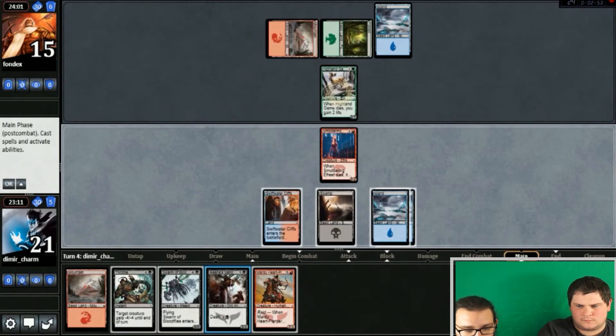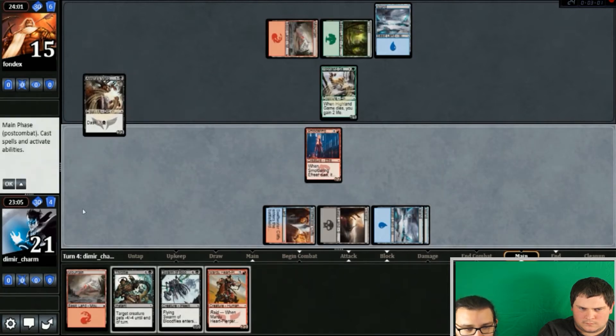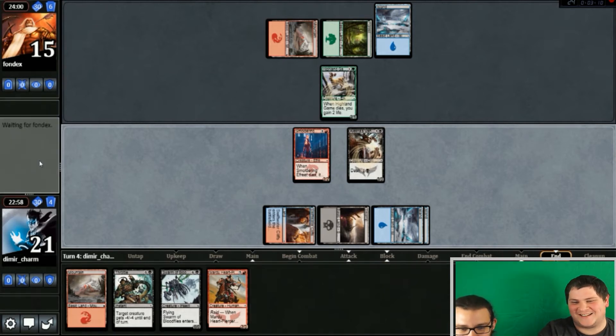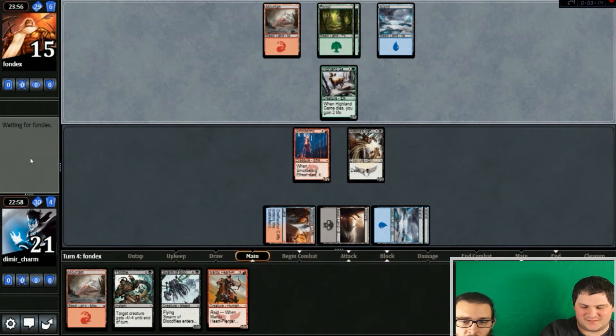I clicked through combat — oh well, that's fine, that doesn't matter either because we can just cast this. I don't think that actually changes things, and I kind of would rather have kill-a-creature value anyway. So maybe I accidentally made the right play there — that's cool.